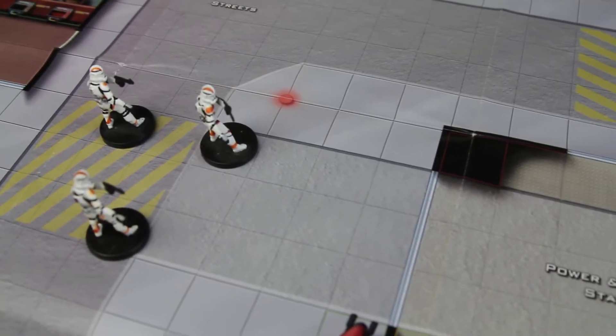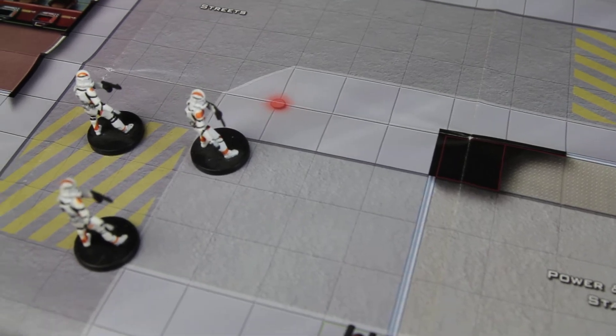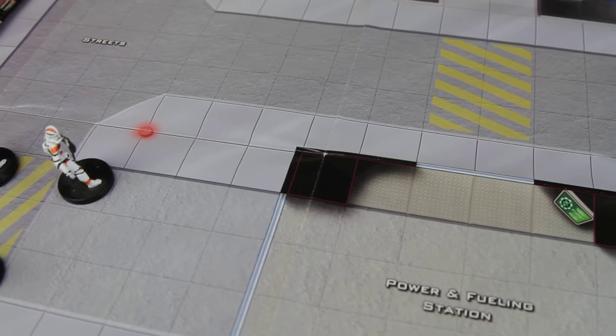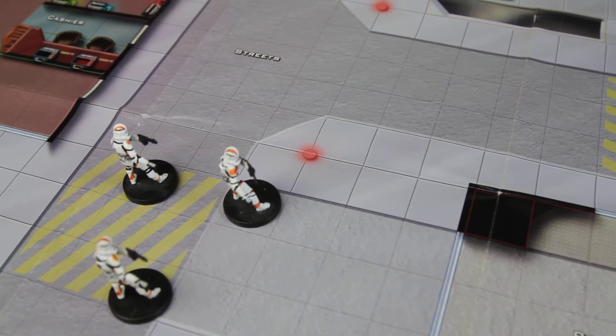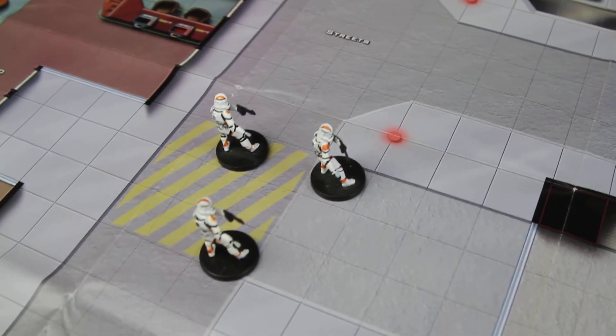Doors are incredibly essential parts of, I would say, 99% of the maps that you'll be playing on. There's at least one door on almost all of them. But how do they work, and how do your miniatures move through them and use them?